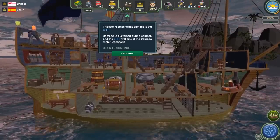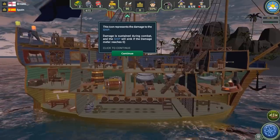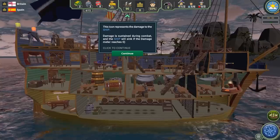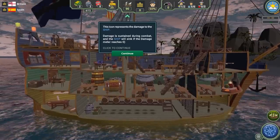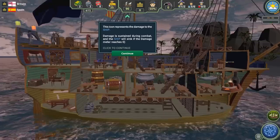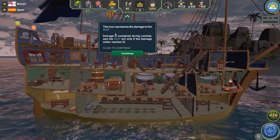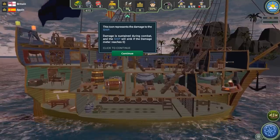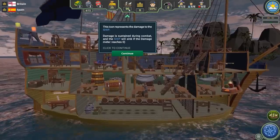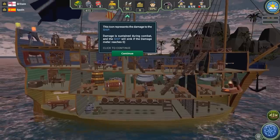You need money to buy new stores, new rum, new gunpowder. You also need money to entice new crew members, buy promotions, and work your way up to the top of the Admiralty, as well as a host of other things. To the right of that is the damage to the ship — basically your hull integrity. Right now hull integrity is 90; 100 is perfect and 0 is when the ship sinks.